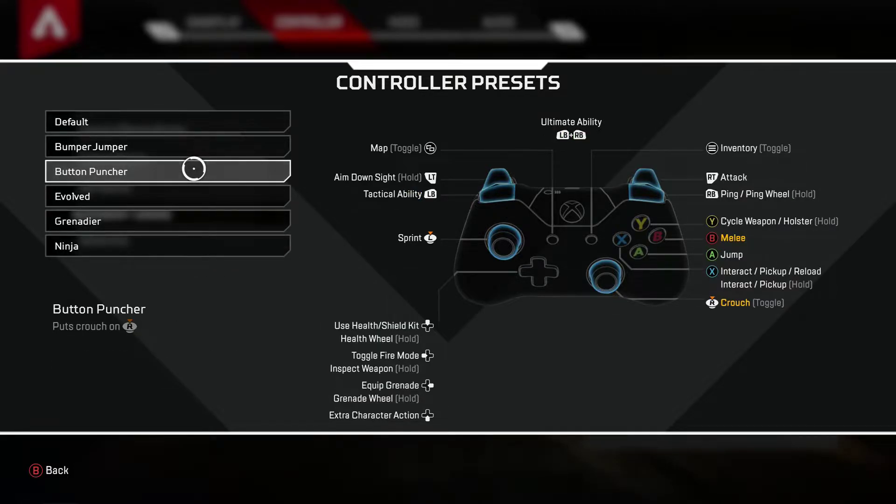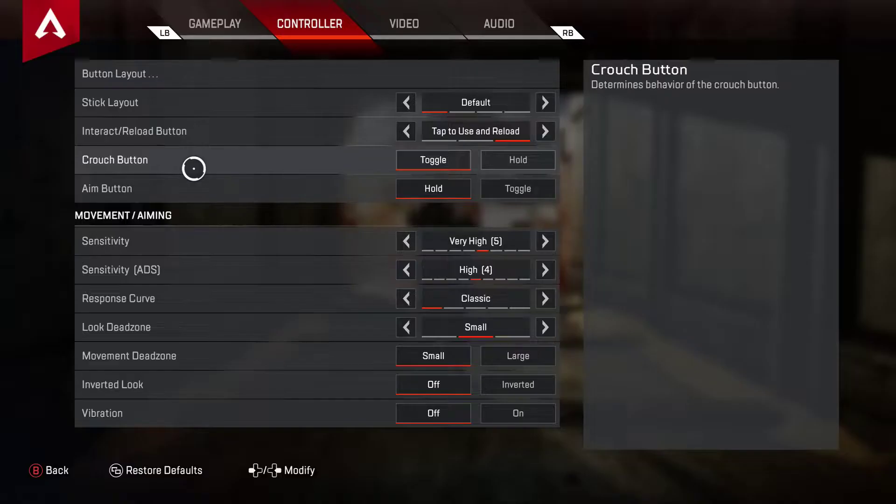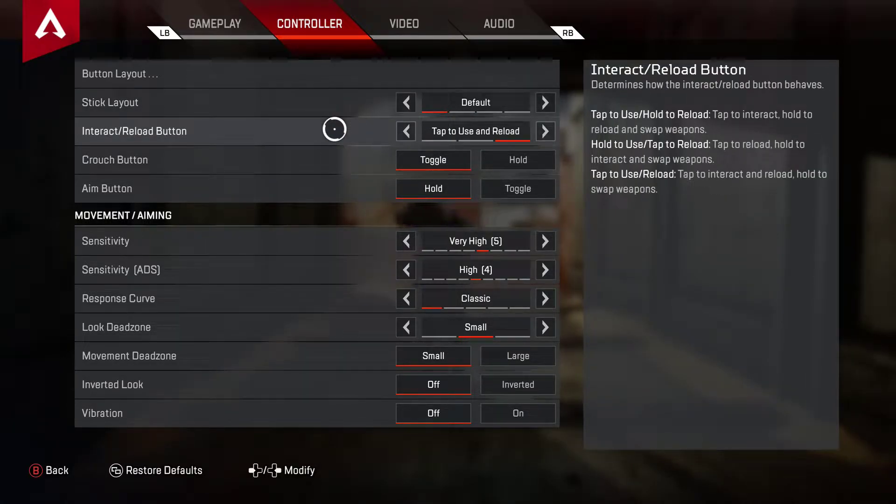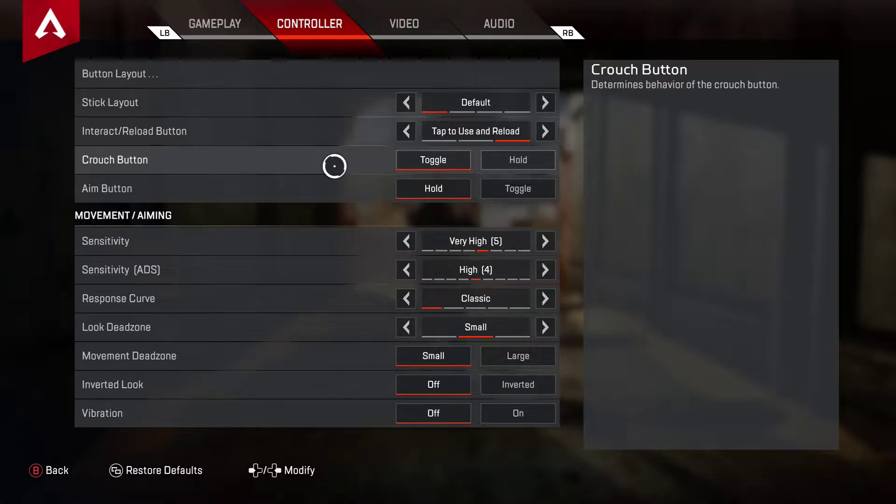Much better because you crouch-slide a lot in this game. Stick layout default. Tap to use and reload — just gets faster. Crouch button toggle so that way you don't have to hold it and destroy your analog sticks. Aim button hold, like every other game.